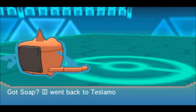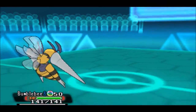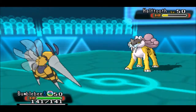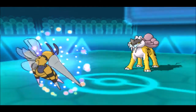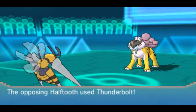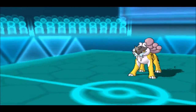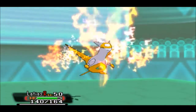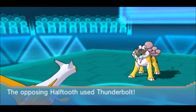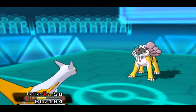Volt Switch finishes off Skarmory. I go to Bumblebee. Now I need to stall out the Tailwind so he can't outspeed my team. I go for Protect to get a free turn off the Tailwind timer. He goes for Thunderbolt — I'm not risking my Beedrill taking a Choice Specs Thunderbolt, especially when I need it for his Mega Beedrill and my Scarf user is down. Out comes Latias. He goes for another Thunderbolt — not much damage. Tailwind runs out. He goes for a second Thunderbolt and Psyshock finishes off the Raikou.